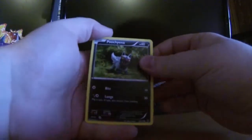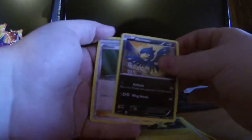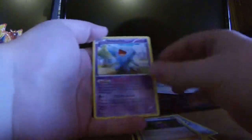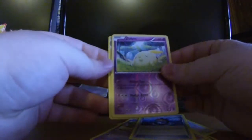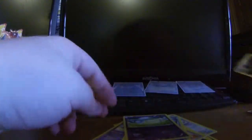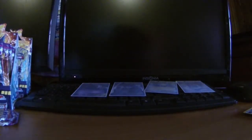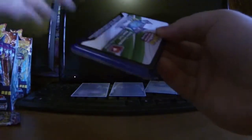We have Poochyena, Yanma, Spiro, Helioptile, Murkrow, Shauna, Wobbuffet, Robo Substitute, reverse hollow Gulpin, and the rare is a Gigalith — with a nice hollow! I haven't had a hollow for a while, so we've had some EXes but haven't had a hollow for a few packs. That's a good one.